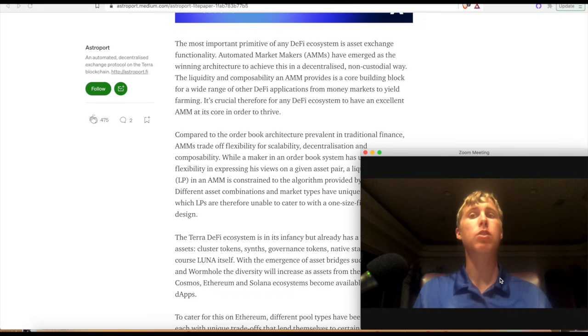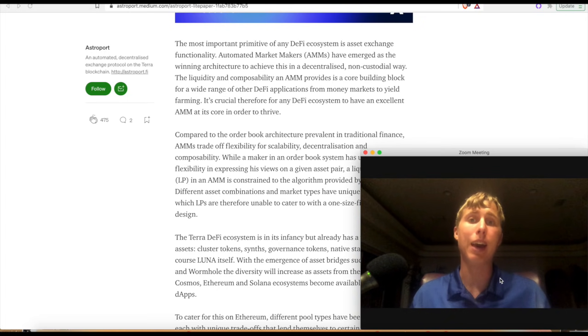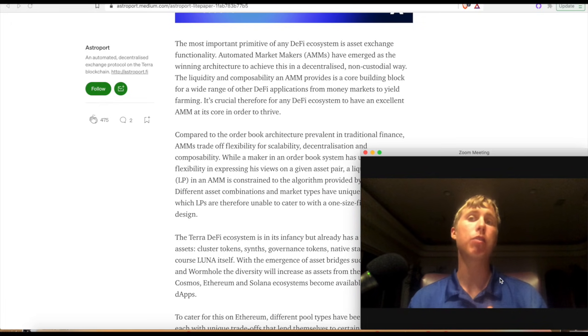However, with Astroport it's going to have some features that are similar to Balancer. This is very important for Terra Luna because there's a ton of slippage, especially with new coins. Previously with a traditional AMM, really the only way to get rid of that is just add more liquidity — throw more money at it — but that's not really capital efficient. There's a better way: a curve that has different weights, similar to what Balancer does.